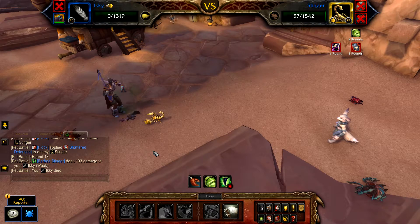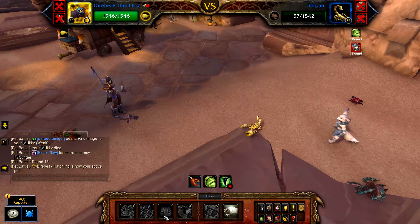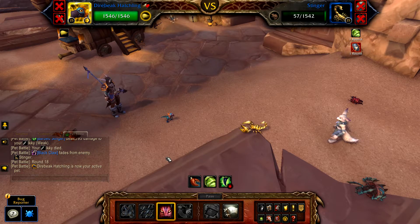If Icky is defeated, use your Dire Big Hatchling's Predatory Strike to finish up the fight. Hope you found this video helpful and thanks for watching.